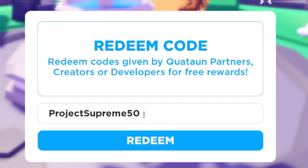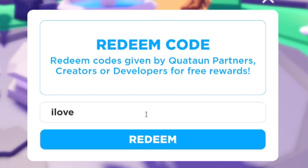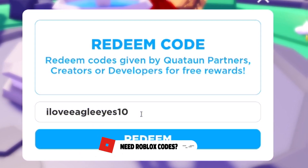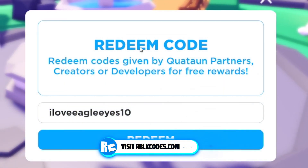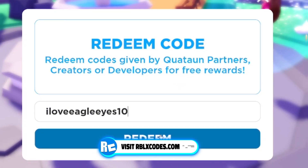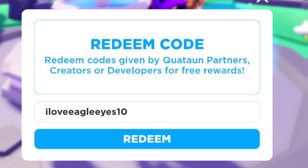The next code is 'iloveeagleeyes10' — that's I-L-O-V-E-E-A-G-L-E-E-Y-E-S-1-0. Click on Redeem — I've already redeemed that code, so moving on from there.